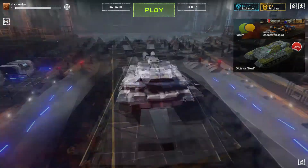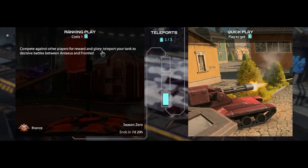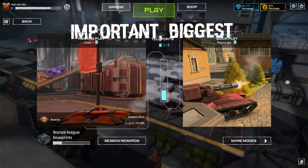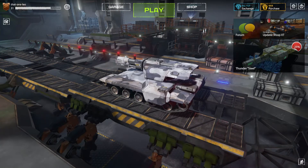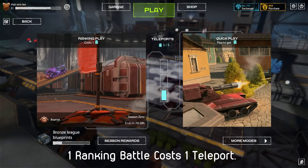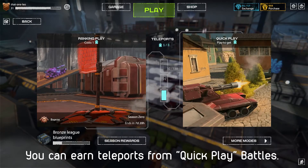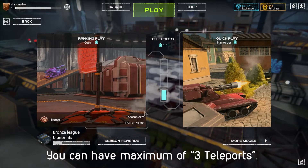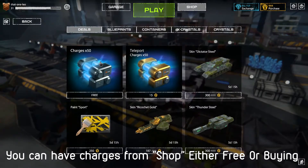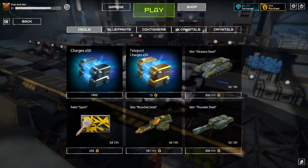Starting off with the ranking battle — ranking play. This is one of the biggest and most important changes in the game: the ranking play. Now it costs 1 teleport, and there is quick play. You can get teleports from here. You can have a maximum of 3 teleports, each of 50 charges, for a total of 150 charges. You can get the charges from the shop — 2 for free, or for 15 X crystals you can get 50 charges.